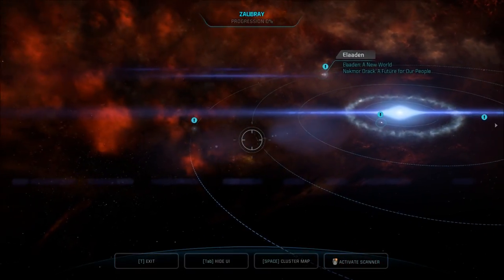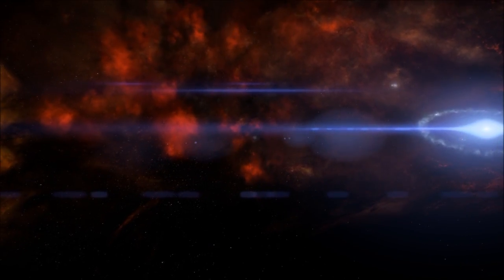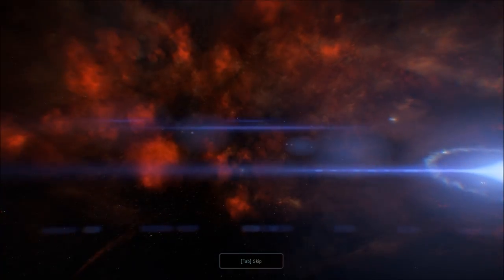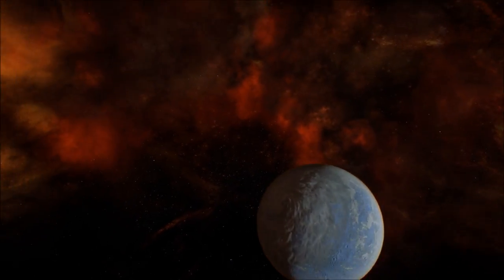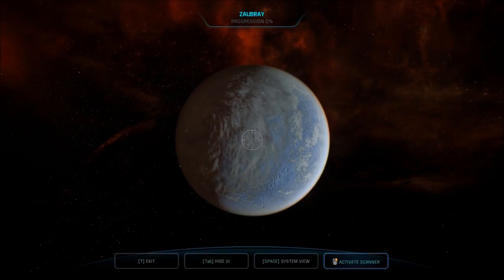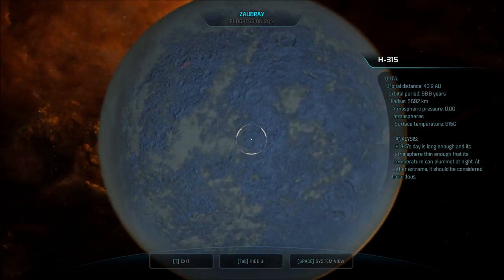I'm gonna look at everything but Aladdin. H315. Just definitely not landing there. H315's day is long enough and its atmosphere thin enough that its temperature can plummet at night. At either extreme it should be considered hazardous.